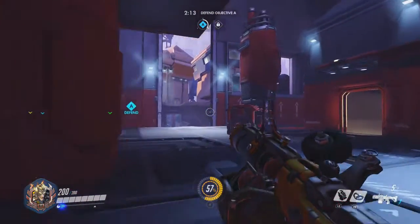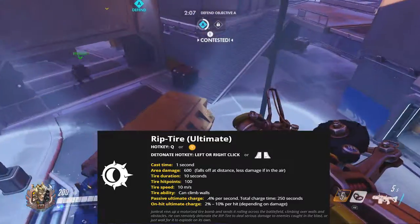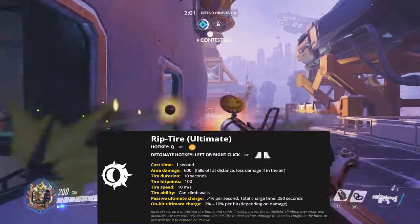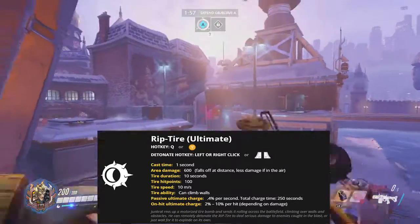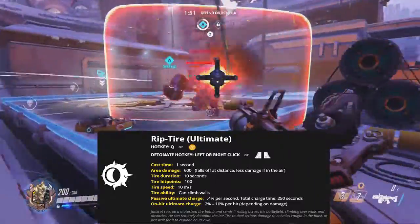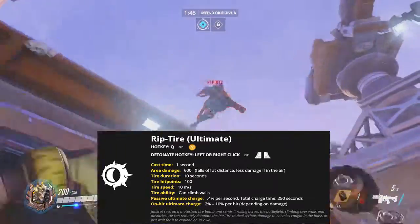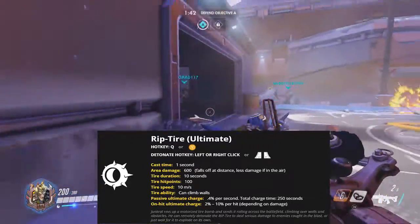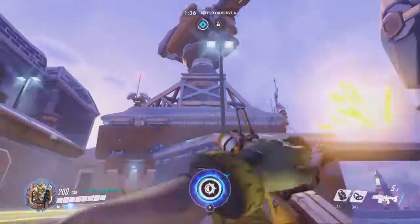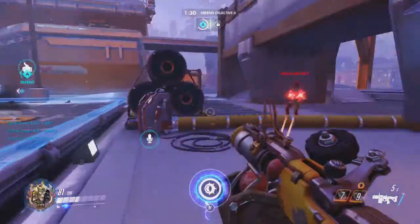Last but not least is his ultimate, Rip Tire — activated by pressing Y at 100% charge. The cast time is 1 second, area damage is 600 falling off with distance, and less damage is dealt if the tire is in the air. Tire duration is 10 seconds, hit points are 100, and speed is 10 meters per second. The tire can climb up walls. Passive ultimate charge is 0.4 per second with a total charge time of 250 seconds; a single hit grants 2 to 10% charge depending on damage. Junkrat revs up a motorized tire bomb, sending it rolling across the battlefield. He can remotely detonate it for serious damage, or wait for it to explode on its own.